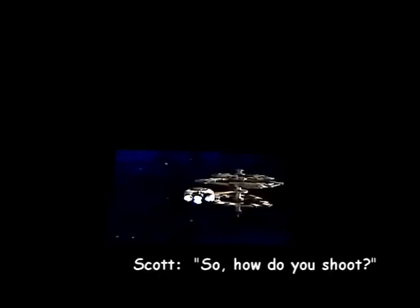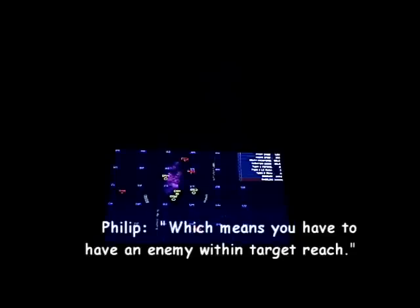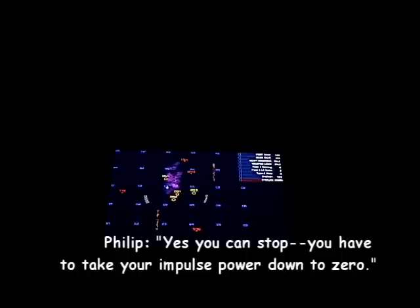This is weapons: front shields, rear shields, beams, weapon lock. How do you shoot? First you have to decide on a target, which means you have to have an enemy within targeting range. Can I actually stop? Yes, you can stop. You have to take your impulse power down to zero if you want to target before you can fire a torpedo.